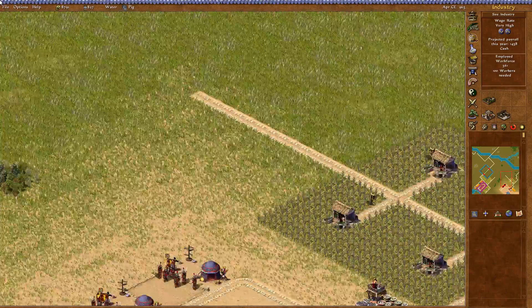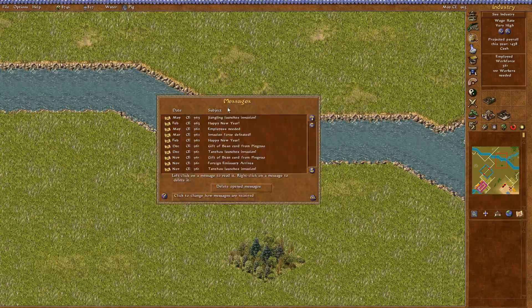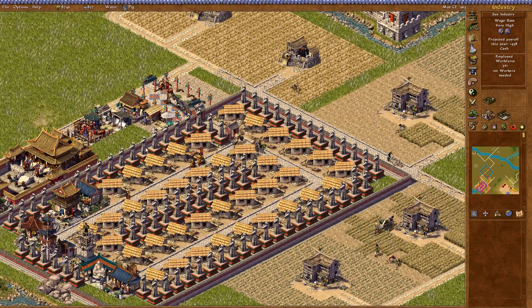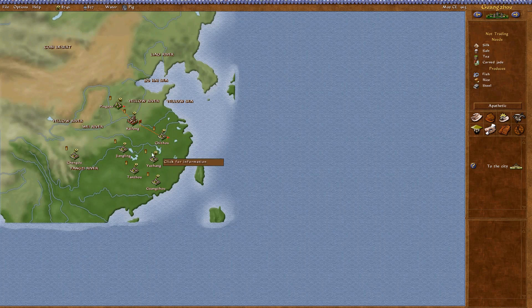For lacquerware making I'll just have a little offshoot over here with a bit of lacquerware being made. Oh — Jangling is launching an invasion! Six months and then they'll be invading us, not too good. They've gone respectful and they're launching an invasion — I don't understand that at all. But everyone has gone to apathetic which is good.